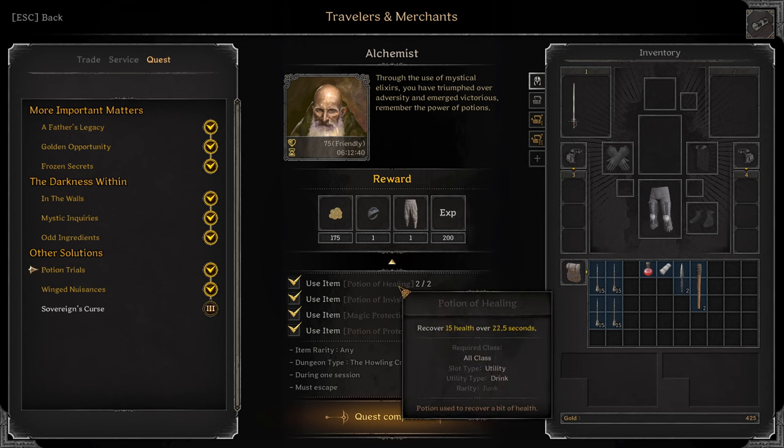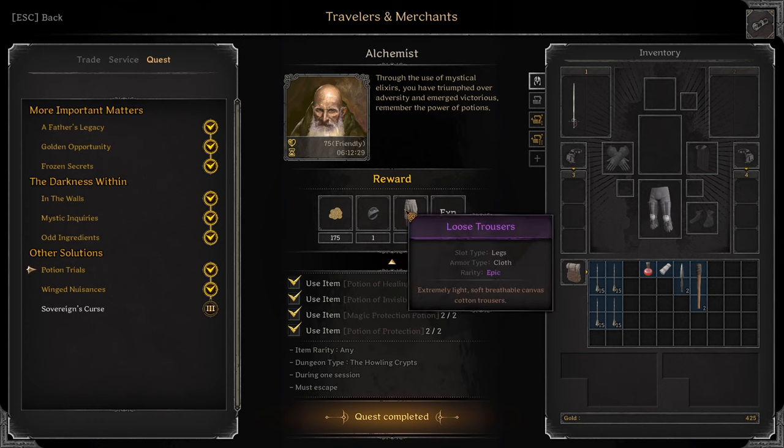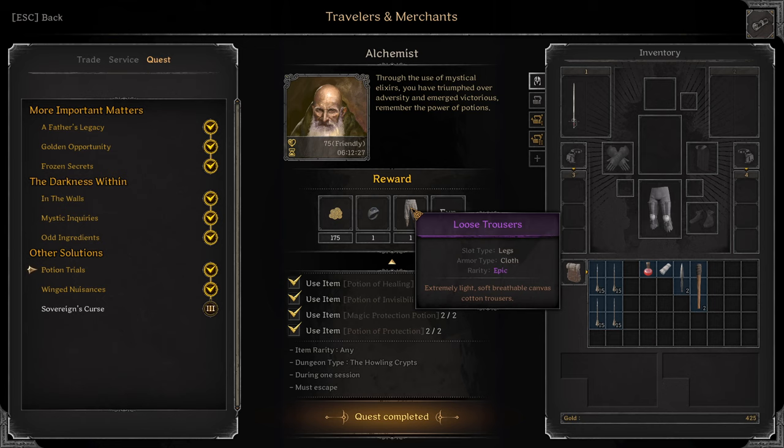They don't have to be grey quality — they can be grey and above. During one session in the Hole in Crypts, must escape. I think taking a red static also counts as escaping for this quest. Purple Ring of Resolve, Purple Loose Trousers. Let's go.